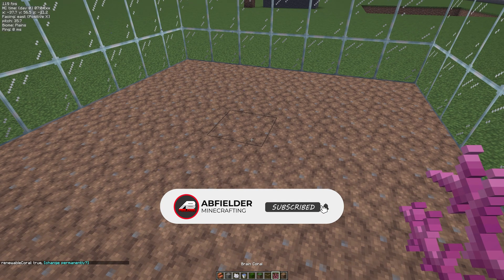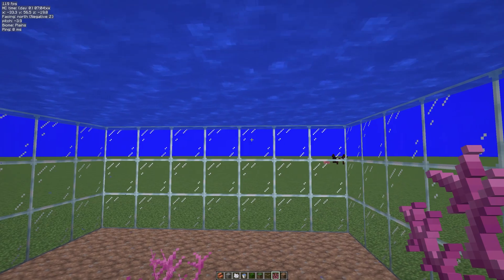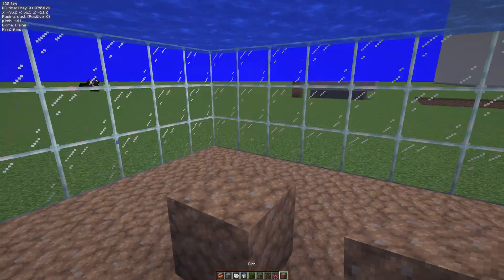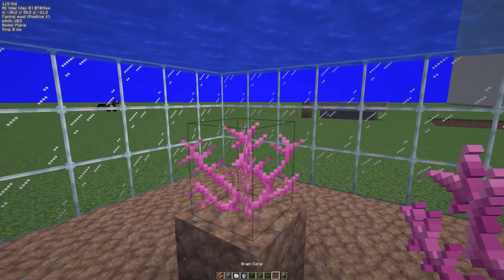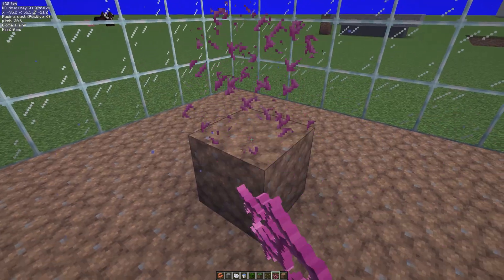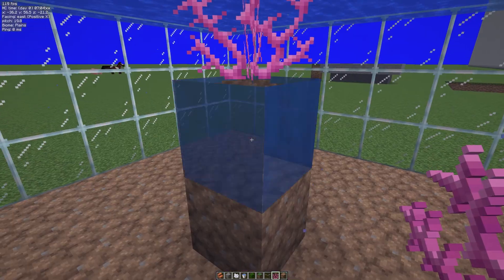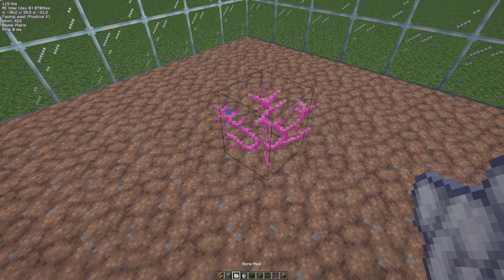If we put a block of coral fan right here, you can see if we bone meal it now — and I've got two blocks of water above it — this will work. If I put it here like that, that will work. I can bone meal it there. If I put another block there and the coral fan there, I won't be able to do that, so you need at least two blocks above it — I recommend more — and then all you need to do is bone meal it.